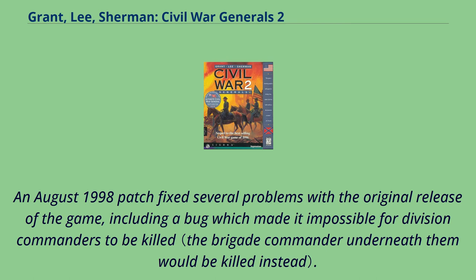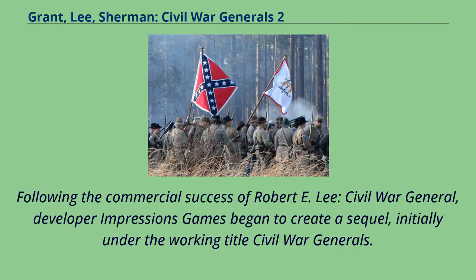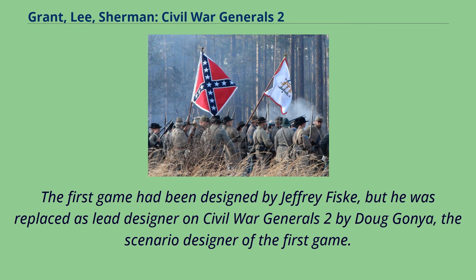An August 1998 patch fixed several problems with the original release of the game, including a bug which made it impossible for division commanders to be killed. Following the commercial success of Robert E. Lee, Civil War General, developer Impressions Games began to create a sequel, initially under the working title Civil War Generals. The first game had been designed by Jeffrey Fisk, but he was replaced as lead designer on Civil War Generals 2 by Doug Gonia, the scenario designer of the first game.